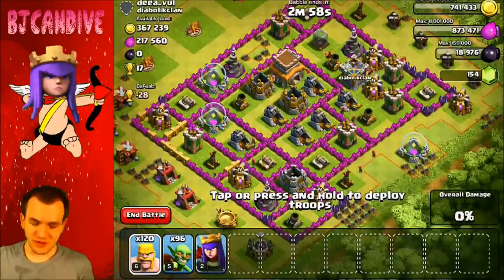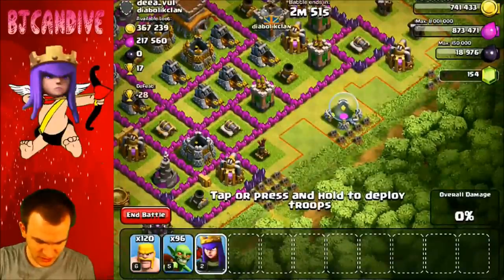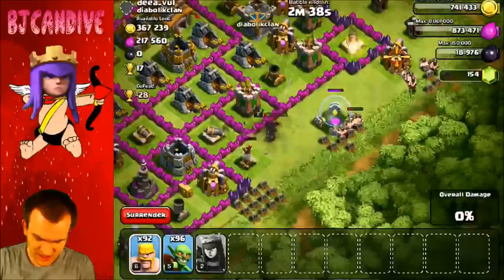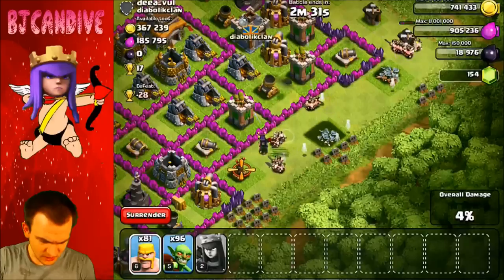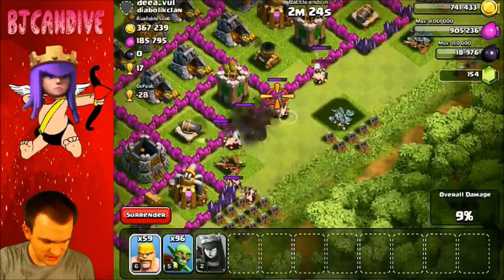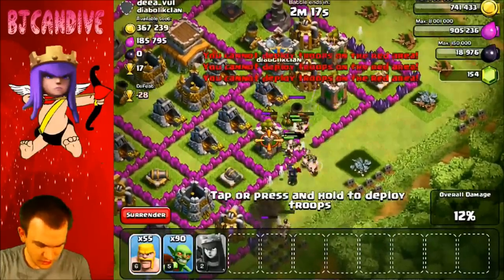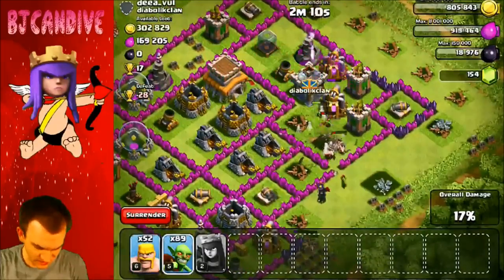We have another raid here — I'm not sure if I can beat this base though. I don't have my King, which is really unfortunate, and I need to be able to take out that Mortar. Maybe I can put down my Queen and overpower it with some Barbarians if I can get them in there. She's going to get ripped apart — I can tell right off the start. I'm going to put down my Barbarians there. I think we can break through right here. They're going for that Air Defense though, which is not good. Once they get through this wall we'll actually be okay — because then we can get to the gold mines over there and then kill the Mortar. There's a lot of gold in this base and I just want the gold.